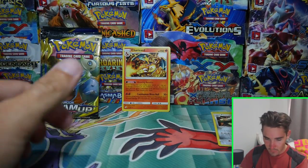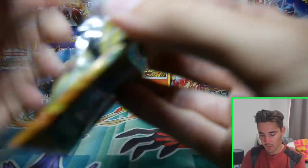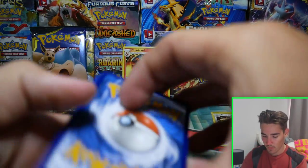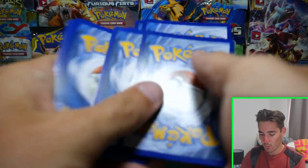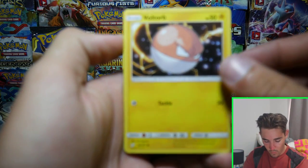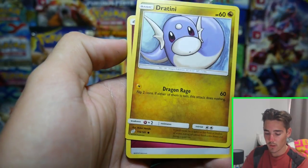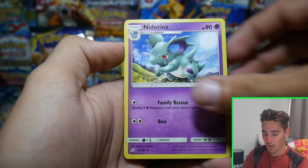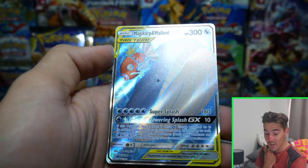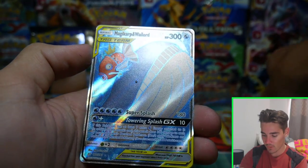I'm getting nervous that we're not going to get anything out of these packs. Come on, Venusaur and Celebi — you got this. There is a code card. We have a Voltorb, a Weedle, a Volbeat, a Dratini, an Energy, Kangaskhan, a Nidoran, Sabrina's Suggestion, a Rapidash, and a Wailord Magikarp. And that was just an uncommon reverse holo.